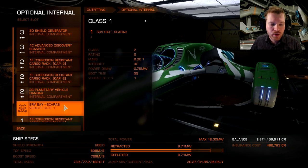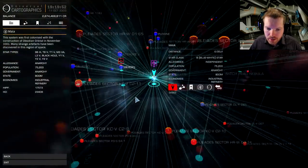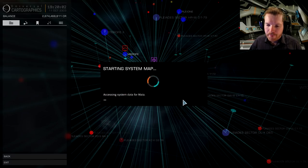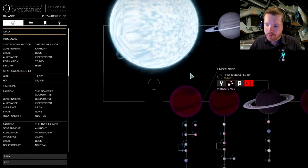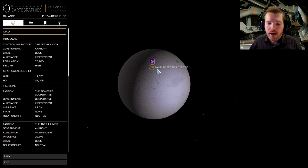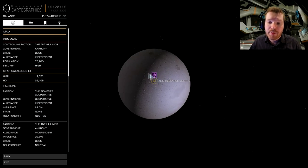If you have access to the corrosion-resistant cargo racks from Professor Palin, I highly recommend using those, because we are going to pick up toxic material that's going to corrode your ship. In the simple method we don't pick up that much, so you can go with normal cargo racks and fit an auto-field maintenance unit to repair on the fly. You get the corrosion-resistant racks by heading to Meijer - specifically Meijer A3A, which has Palin's Research Center. You have to unlock Professor Palin first.